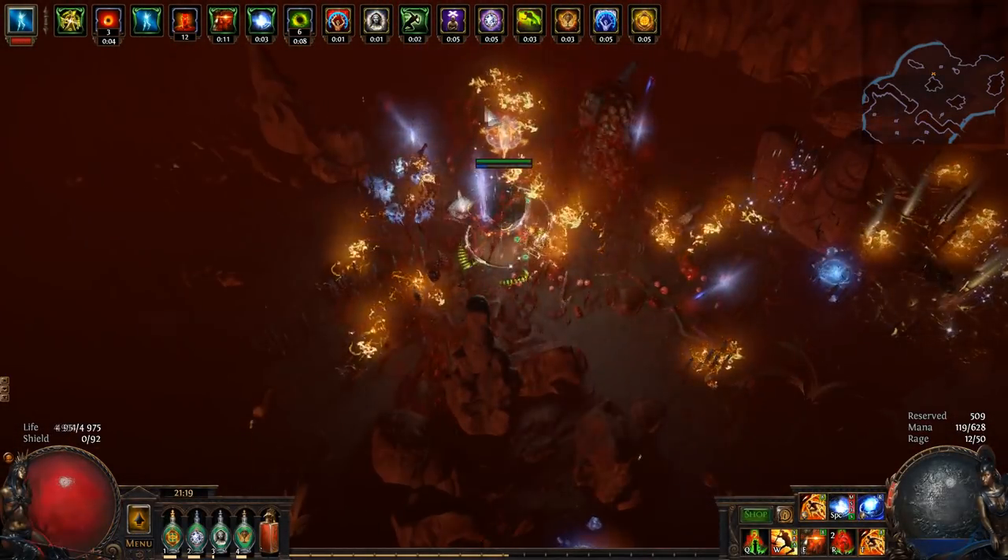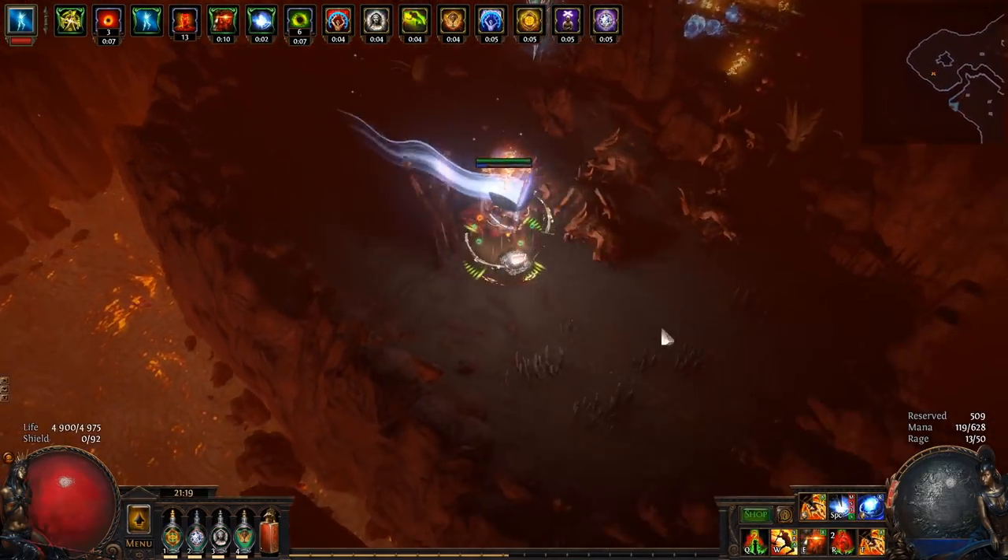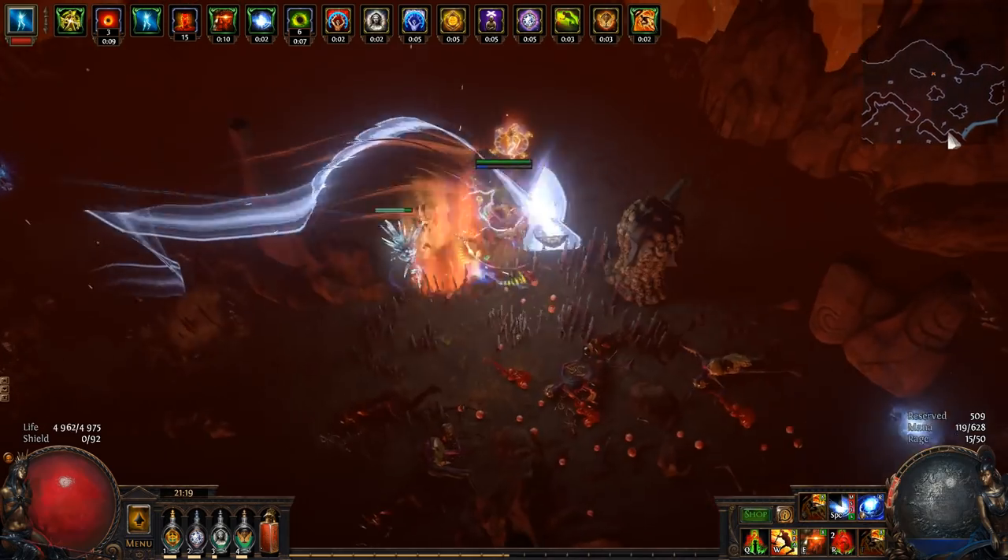Flicker Strike Terminus Est Berserk. I made a couple videos about Flicker Strike in the past, and I'd say this is the easiest and cheapest way to start flickering.